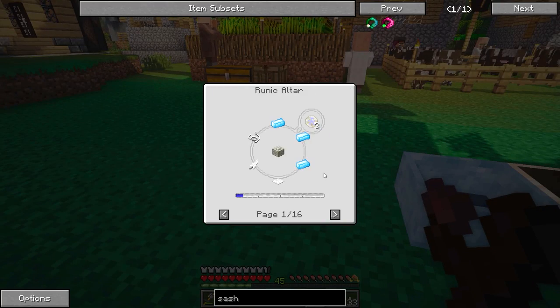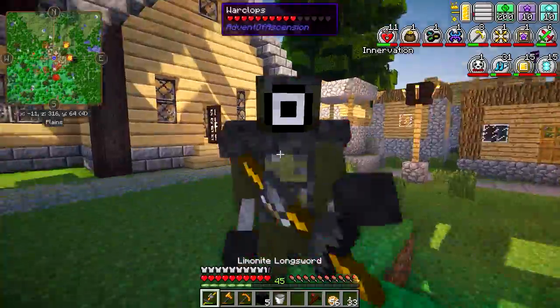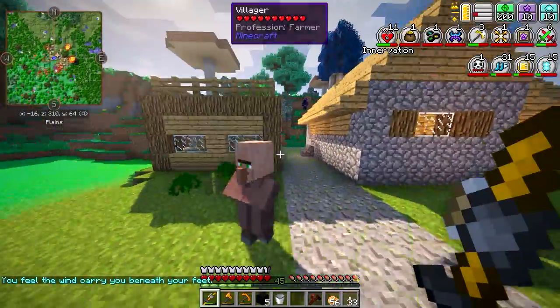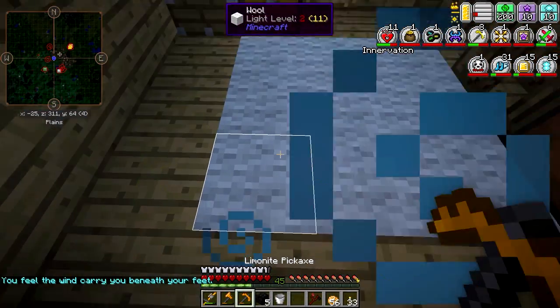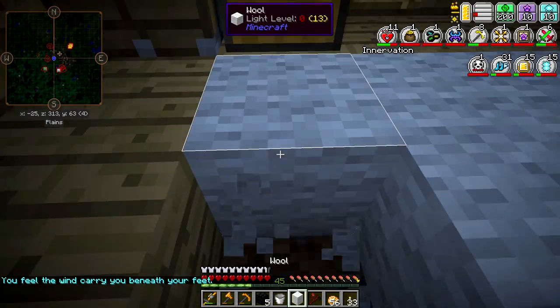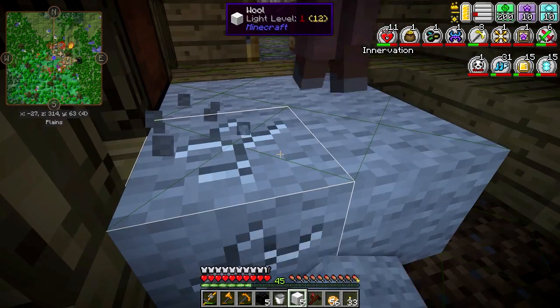We're also going to need a Rune of Air, so we're going to need String, Feather, and Carpet. There are some monsters coming after me — let me deal with that. I can get the carpet from nearby; String I believe I have up in my chest, and I know I've got a bunch of feathers, so we should have everything we need.